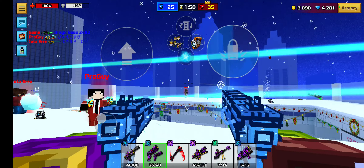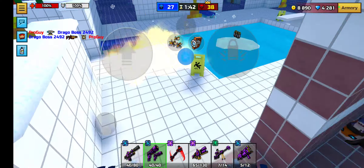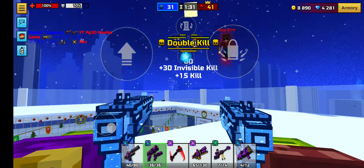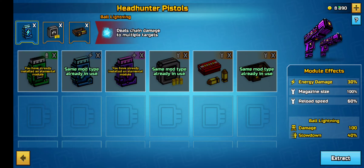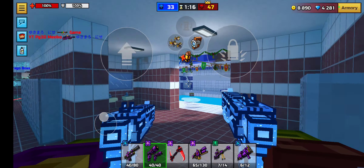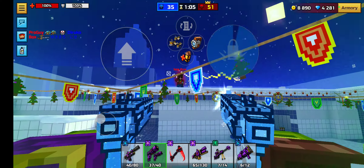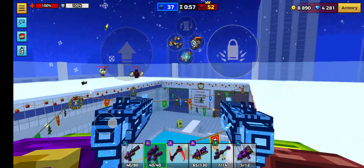My game is lagging very hard right now. This gameplay looks boring because I'm not getting many kills. Everyone's using energy defense so I'm going to switch off to magic and crit chance to increase my crit chance on these buffs that these weapons already have.